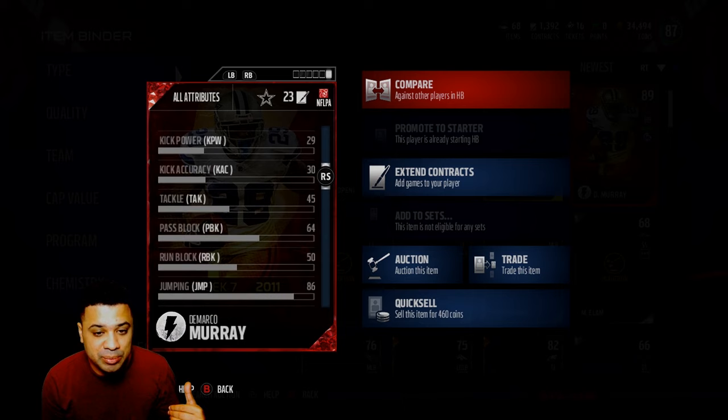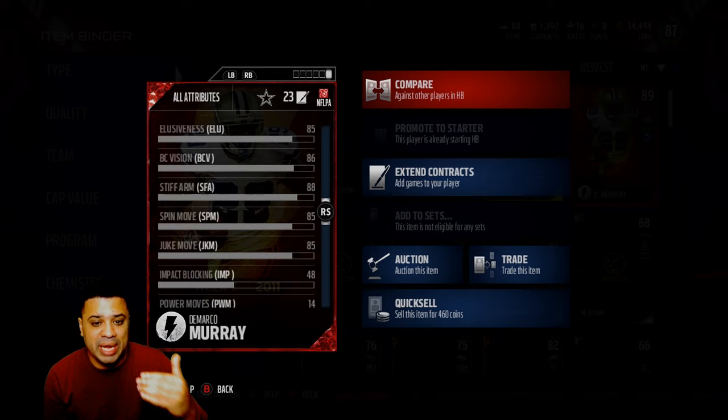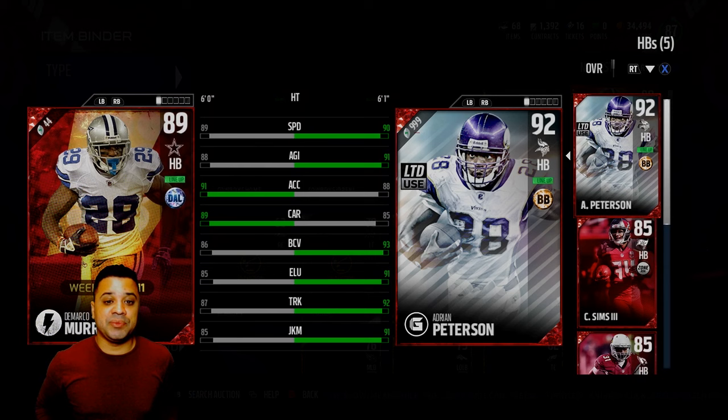He does have 64 pass blocking, which I'm absolutely cool with, but he has really really good jump which I'm excited about. His spin move is all right, but the thing I notice is you already have a whole bunch of players with above 90 stats, whether it be in juke move or in ball carrier vision. I'm not seeing it here with this card, so that does kind of blow. I'm not really sure how good he's gonna be, but we're gonna take him out into the field. I wanted to compare him to the AP we already have — he has more acceleration than AP, but AP has better top-end speed, and of course he has more carry than AP. AP's carrying problems aren't anything new.